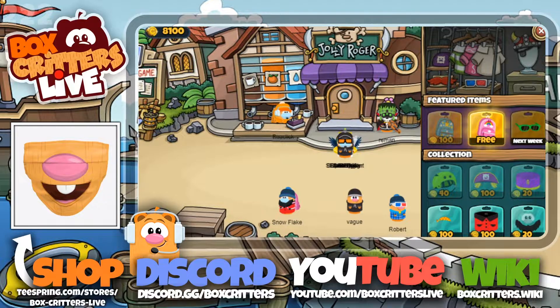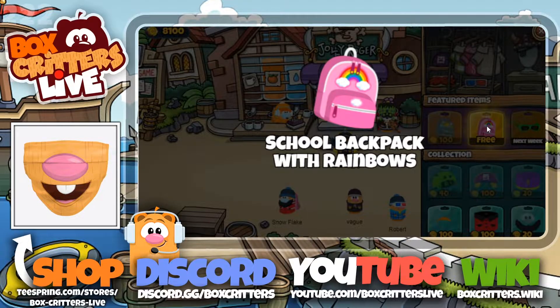And we got — oh, okay, cool. The free item is a school backpack with rainbows.